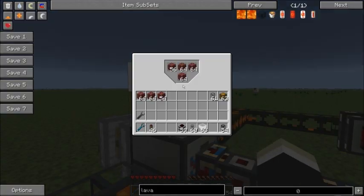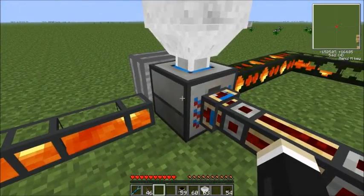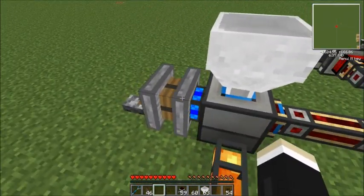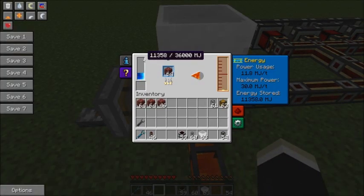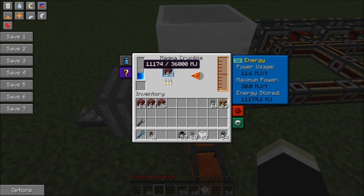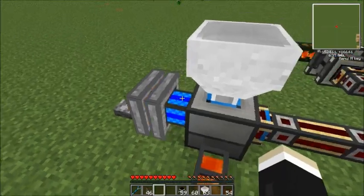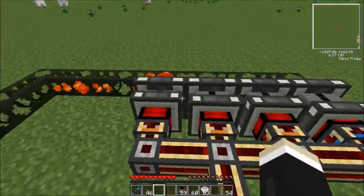I've got a hopper on top just to feed netherrack in. Remember, I'm not showing recipes here — I'm giving you the ideas of where to go; you can look up the recipes. Initially you'll need to throw in a Stirling engine or something to get it going, because the power bar needs to be about halfway for it to start converting netherrack into lava. Once it's going and lava starts filling up your engines, you're good to go.